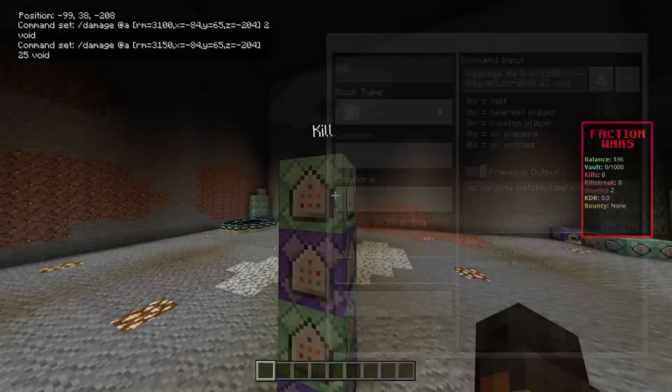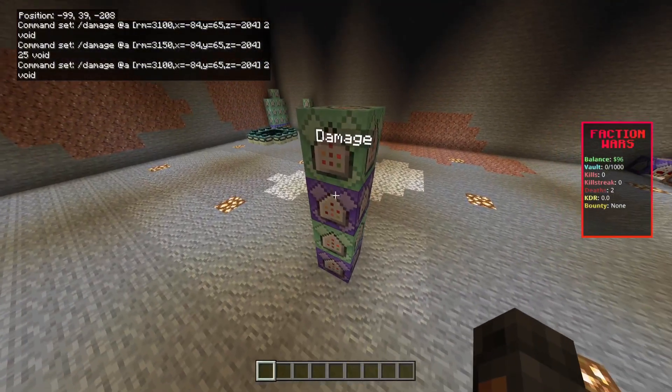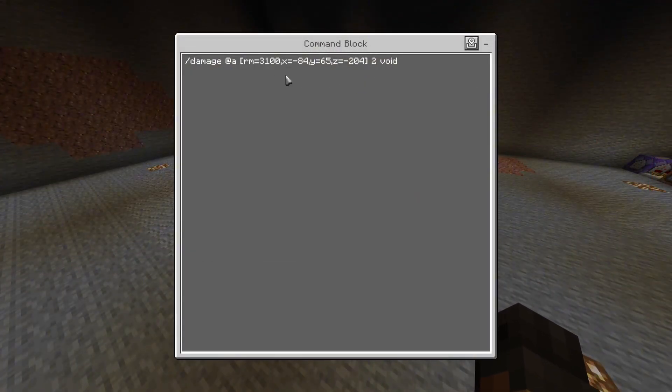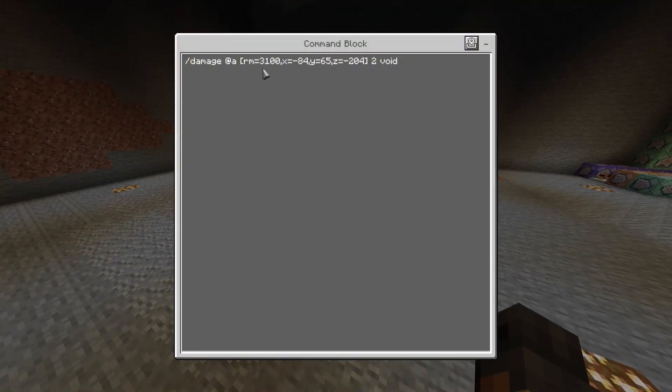For this third command, you're going to want it on a 15-tick delay and this will be on a 0 tick. This is for the warning damage — it doesn't instantly kill you, but it slowly kills you. I have this set to 3,100. The reason I don't have it at 3,095 is so they have a short window to turn around. It's 3,100 blocks. Then I just have my spawn coordinates, and two is the damage — that's one heart. One is half a heart, two is a whole heart. And 'void' is the damage type, so when you die by this damage it says 'you fell out of the world.'